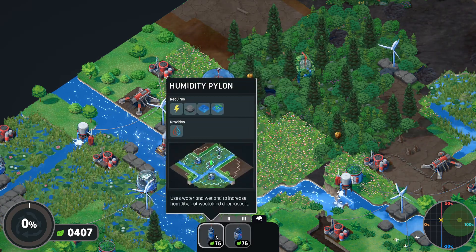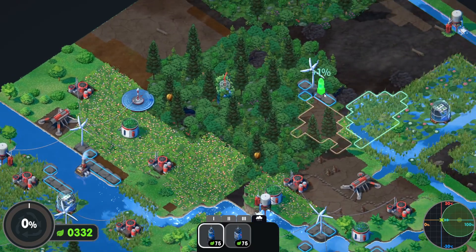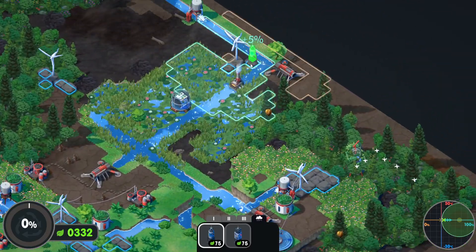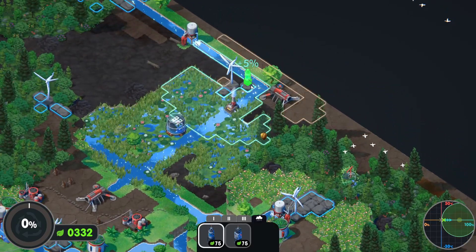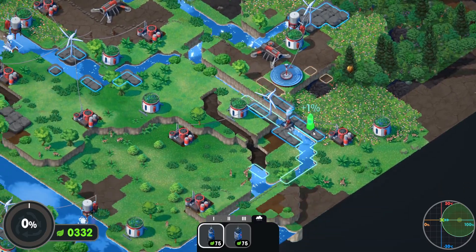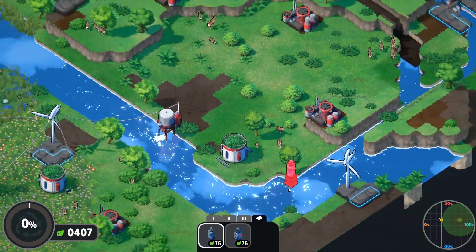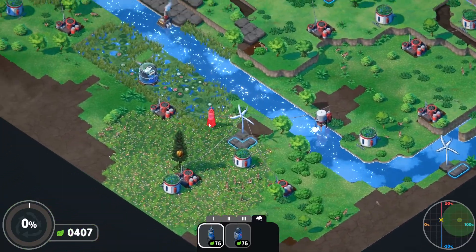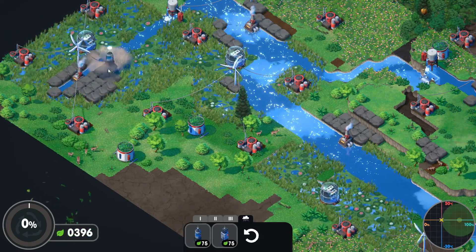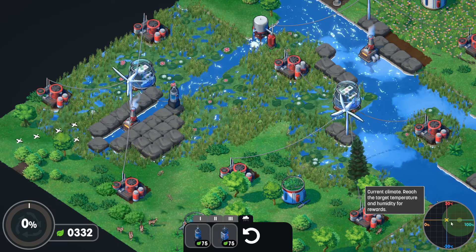This is the humidity pylon — uses water and wetlands to increase humidity in wasteland, but wasteland decreases it. Let's see if we can put this somewhere. It actually adds to what you have. That's 5% — that's actually not bad here, that's 7%. Let's see — 0, 2, about no percent. Oh, there's deer — look at the deer everywhere. That's 3%, 4%. What about down here? 9%, 13%, 13%. Let's place one there — it's 30% humidity. But it raises this, which is what your target actually... let's see what's going to happen.